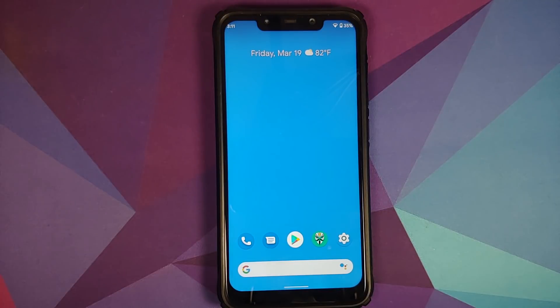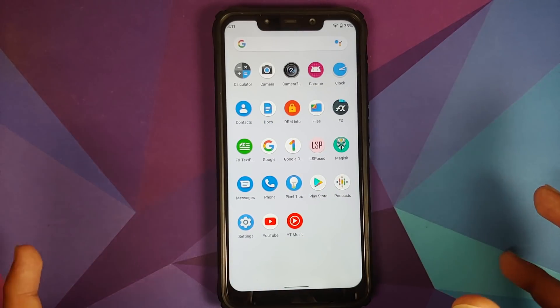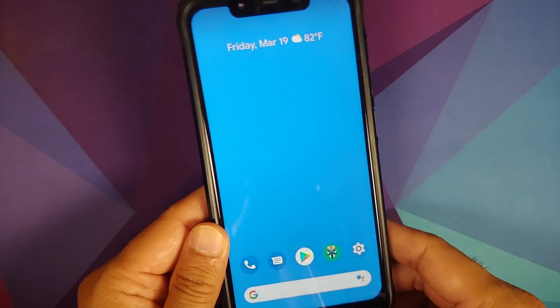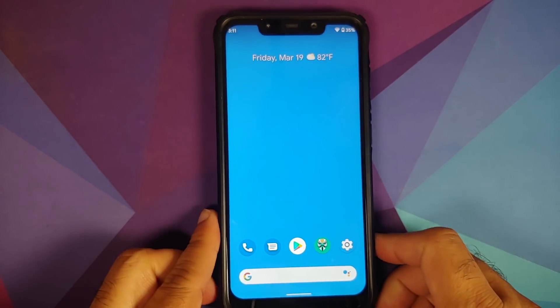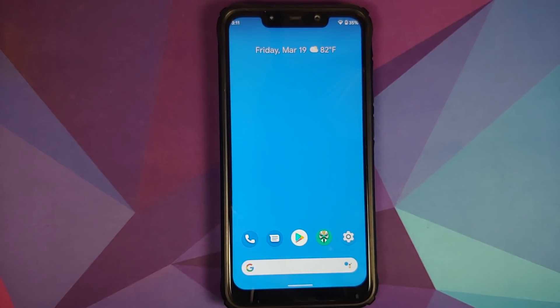You also have a new section for Safety and Emergency where you can set emergency contacts, emergency alerts, and other things. Specifically for the POCO F1, the good news is that GCam 7.4 works without any issues — normal photographs and portrait mode work absolutely fine.